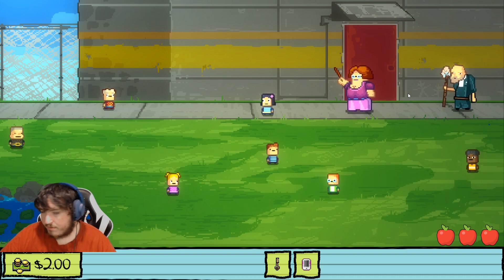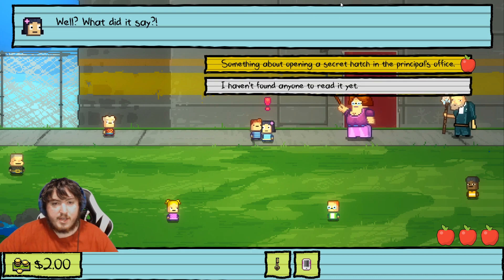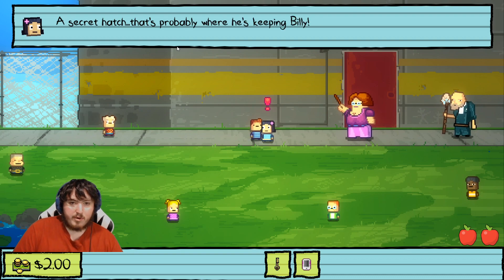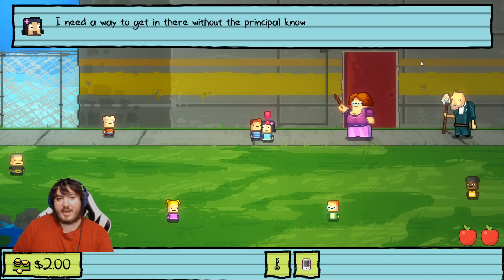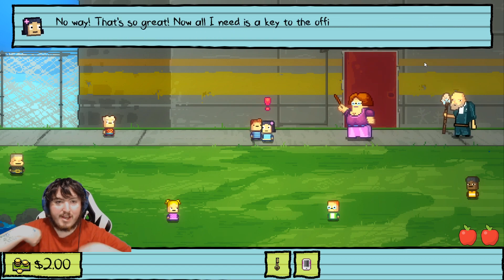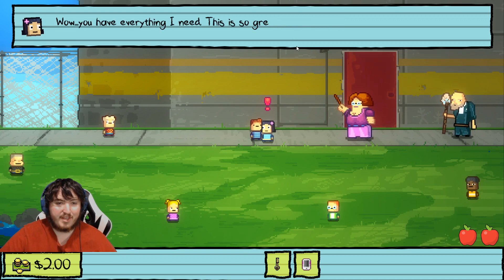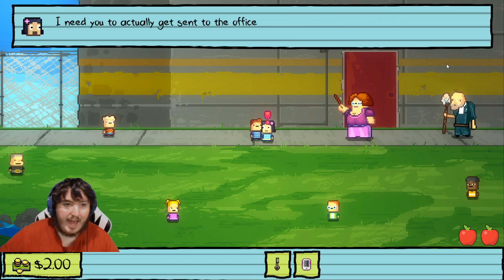I gotta let Lily know. 'A secret hatch — that's probably where he's keeping Billy. We've got to get in there and save him.' 'What do I need?' 'A way to get in there without the principal knowing. I've got a plan, but it requires getting a phone and a key to the principal's office.' 'Well, I've got a phone.' 'No way, that's so great! Now all I need is a key to the office.' 'I've got the key.' 'Wow, you have everything I need — this is so great. I can tell you my plan now.'